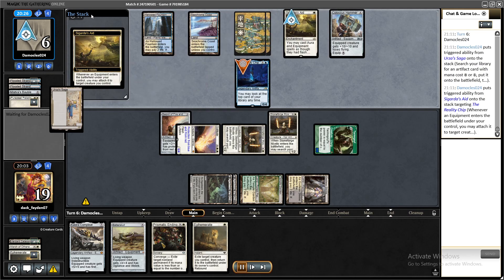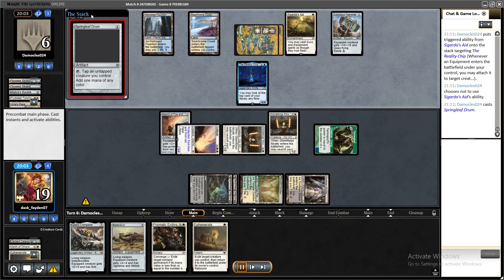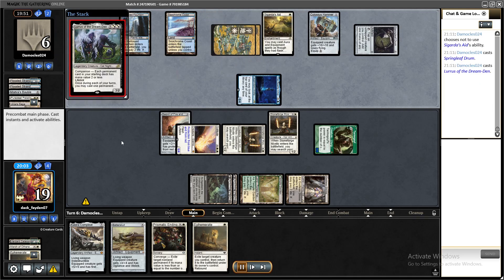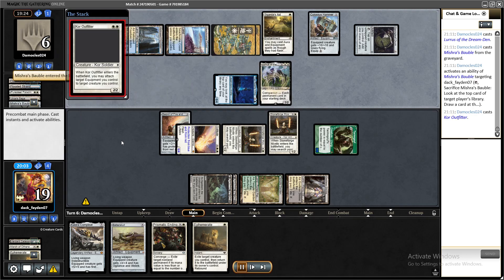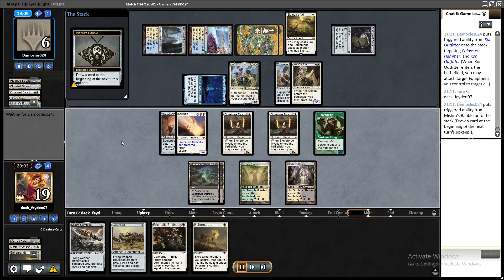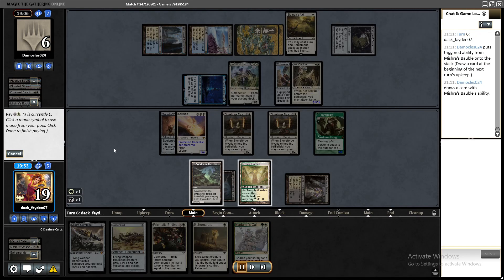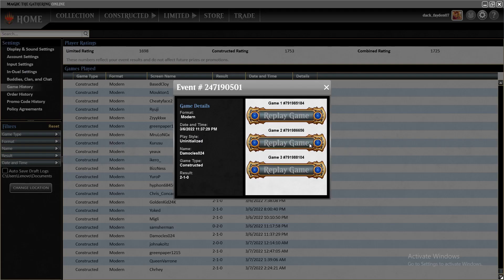My opponent didn't have much — they had Chip but I was in too large an advantage for them to catch up even with it. I exiled their creature and they conceded. That was game one. Let's see game two.